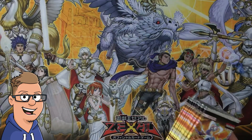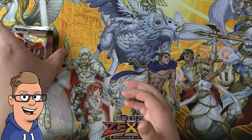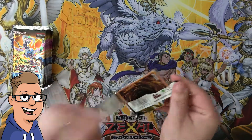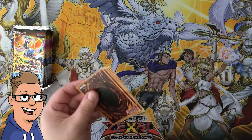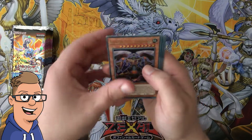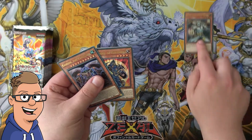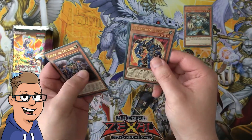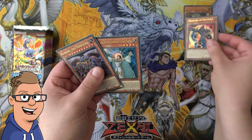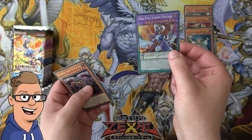Without further ado, let's just see if we can pull all those cards again — that would be cool. We got a cameo on the Time Lord, a Wolf — that's actually the first time we've seen the Wolf, Lights Sworn Beast — so that's pretty nice. Crusader of Endymion, that's also pretty good, and a Lila and an Odd-Eyes Venom Dragon, wow.